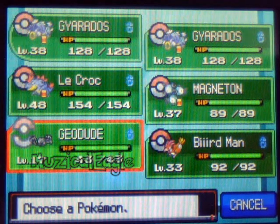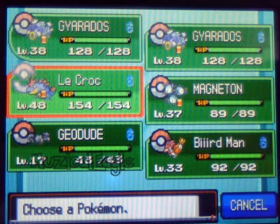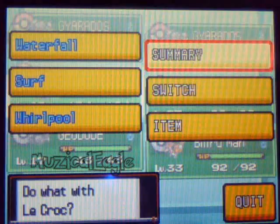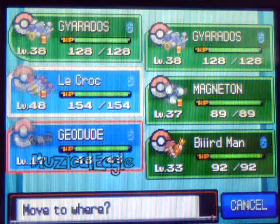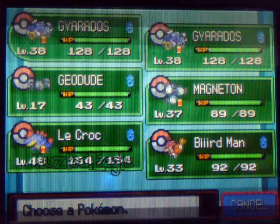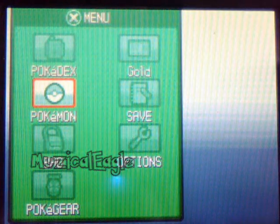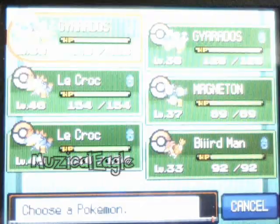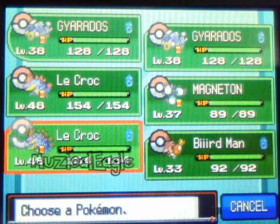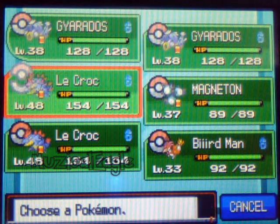Let's switch this one and do it one more time. We're going to do my Feraligatr — pressing A first, holding R, Switch, and Gyaradoses. We're going to cancel out of that again. I want to show you guys you can do this in the same party. You can just do it for any Pokemon. You're just going to need the weak Pokemon and the Pokemon you want to clone.